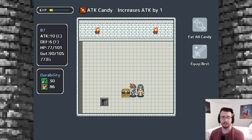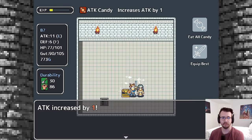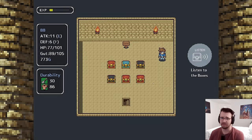I got a kill! There's a chest — attack candy. Make me more powerful. You definitely want to keep leveling up attack so I can one-shot enemies.